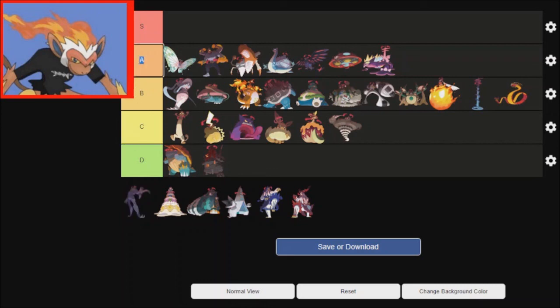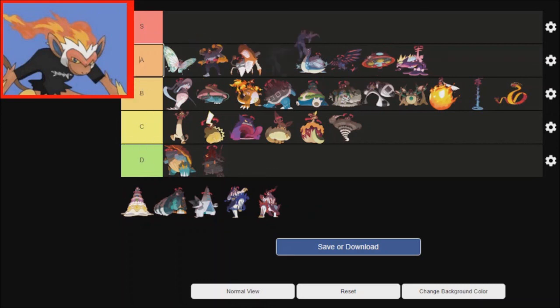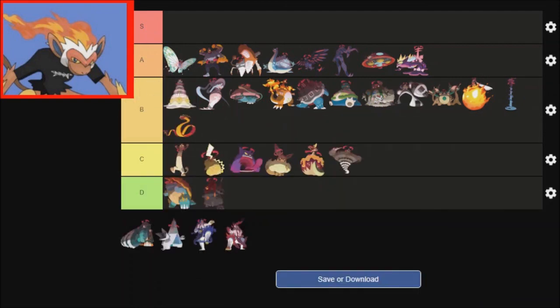Grimmsnarl — I remember watching a video where somebody said that it just looks like a One Punch Man villain, and I'm not gonna disagree with them at all. Alcremie is fine — for somebody that really likes sweets, the fact that it's a giant cake really helps. I think I'm gonna put it right next to Hatterene. I think that's fair.